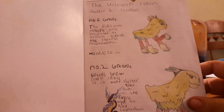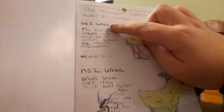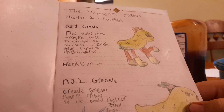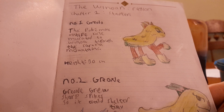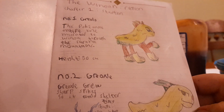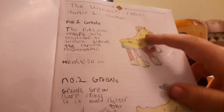Chapter one is the starters. You can pause the video now if you want to read them — I'll just read them out. The first starter is Griolo. I drew a description and the height for every single Pokémon. Griolo's dex entry: 'This Pokémon's entire line migrated through the Karuna Mountains into the Winoan region.' For a bit of context, my region is based off Ireland — these are actually based off Irish goats. Height: 30 centimeters.